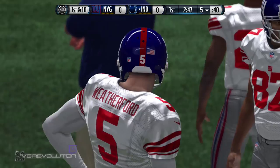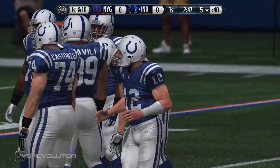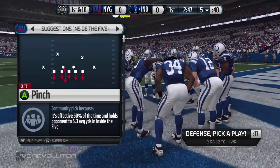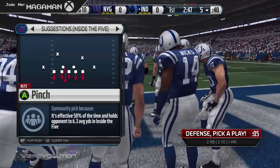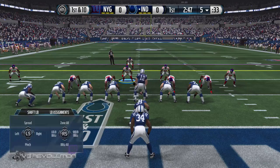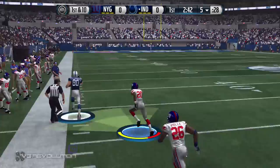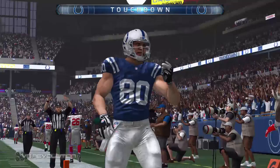Coming onto the field for the Colts is franchise quarterback Andrew Luck, who has had two remarkable seasons in the NFL. He can throw the football down the field as far as any quarterback in the league — big, strong, and the arm matches it. First and ten — Luck still has it. The receiver's got the catch and the first. On his way — the 20, the 10 — nobody was going to catch him there. Touchdown!